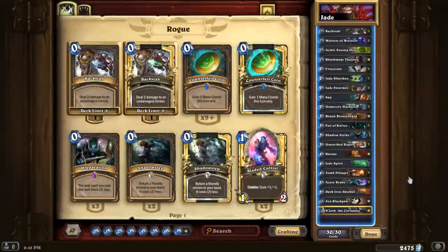Here's my attempt at Jade Golems in the Rogue class. A lot of the Jade Rogues I've seen have either been playing Miracle with Gadgetzan Auctioneer, or they've been playing the pirate package with Swashburglar, Smalltime Buccaneer, and Patches the Pirate. Possibly those are better versions of the deck, but I just didn't really want to play those because it seems so cliche.